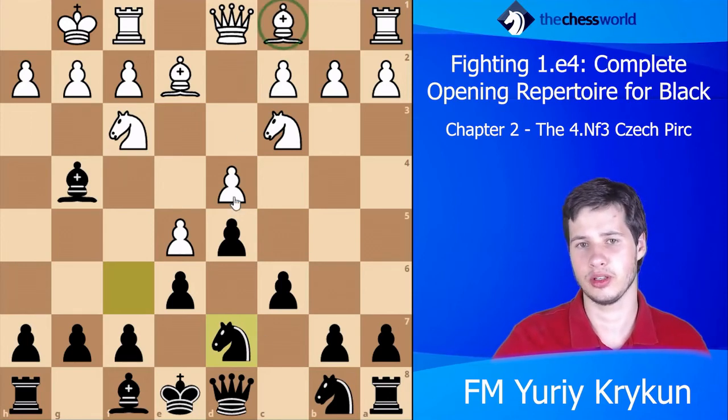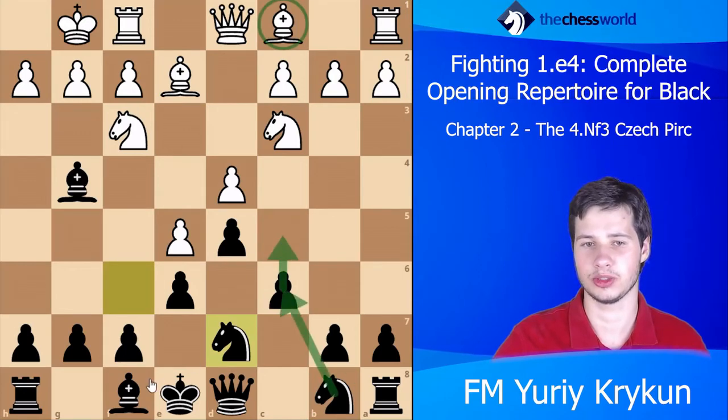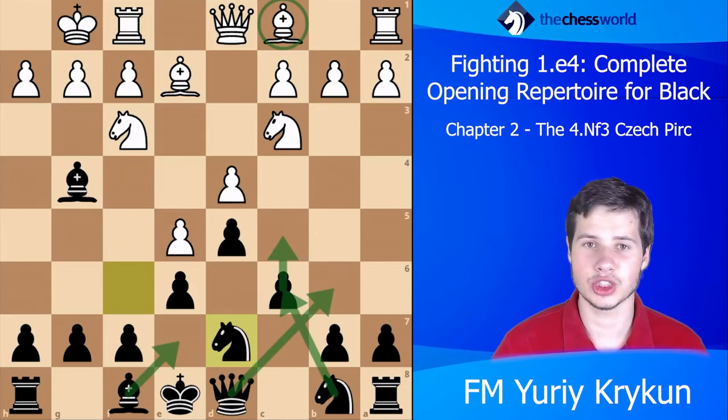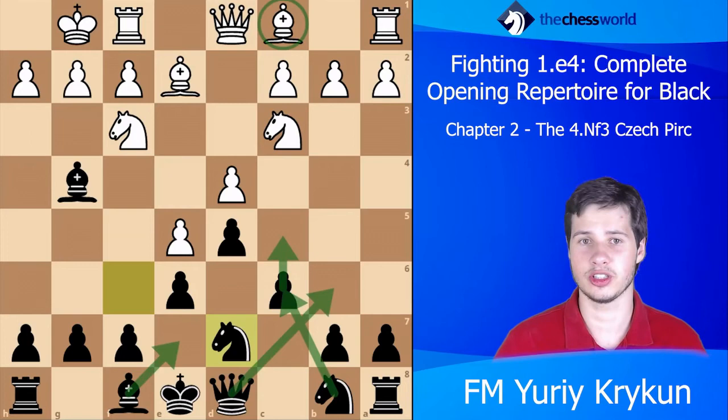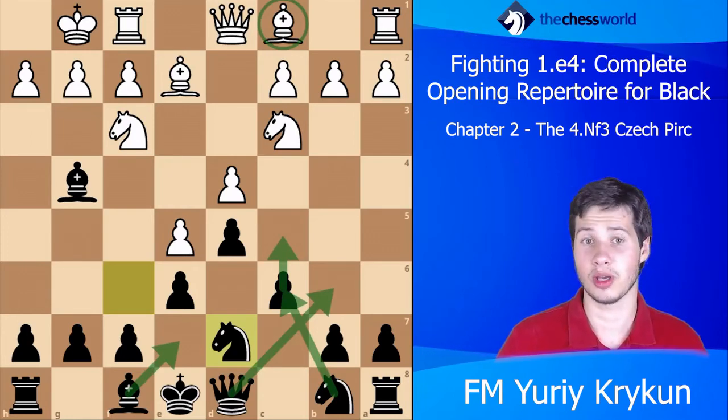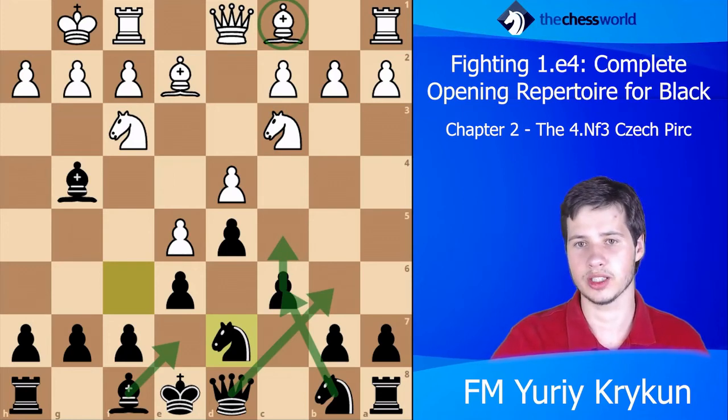They'll develop the bishop, and then after c5, Nc6, Be7, Qb6 we have this very standard position — typical French where the bishop is already outside of the pawn chain on g4, as opposed to being all the way back on c8 stuck and unhappy.